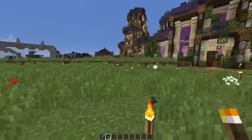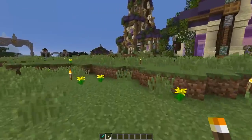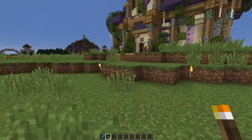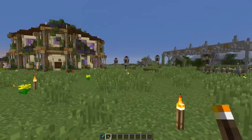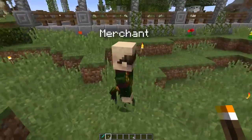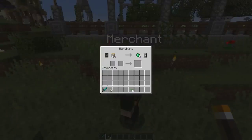I did sell a stack of wool for a good amount of emeralds. I want to see what else we could sell - some potatoes, more logs, more wool. Let's check the new merchant. We've got some birch - not bad. Let's see what the prices are doing.